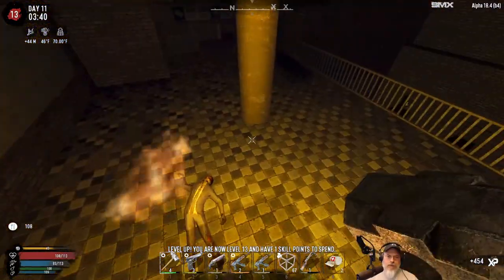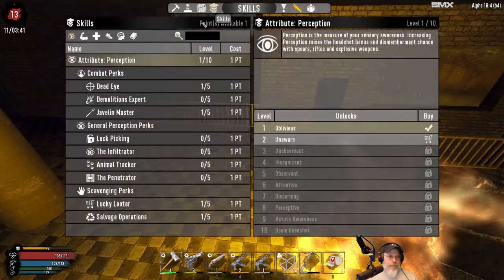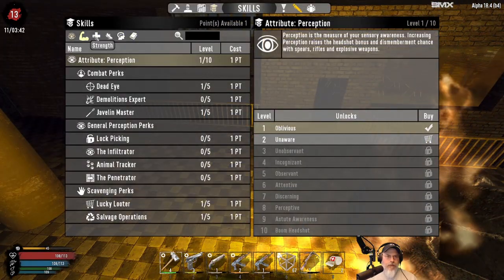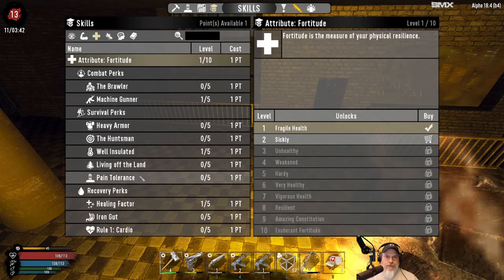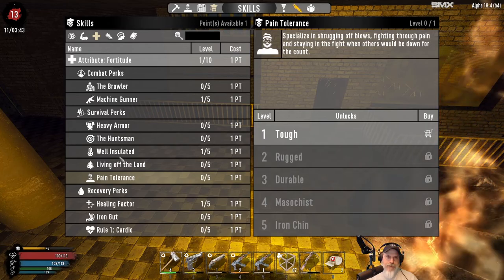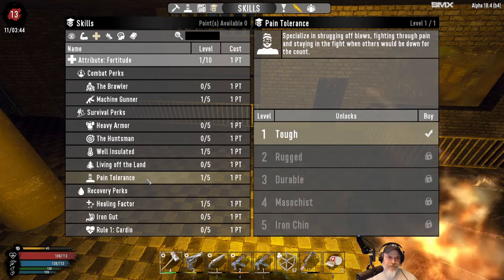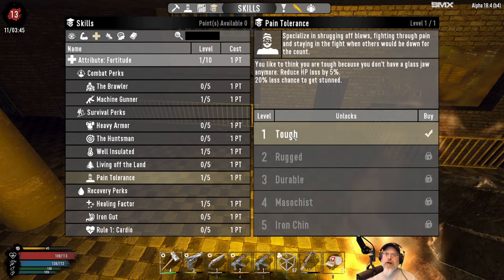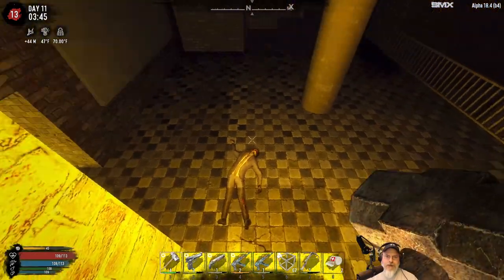We got a level — beautiful. Beautissimus. We were going to focus now on fortitude. We took healing factor last time. We're going to take pain tolerance this time, and then after that we're going to start pumping fortitude itself. So we're just a little bit tougher now — reduce hit point loss by 5% and 20% less chance to get stunned. We'll take it.